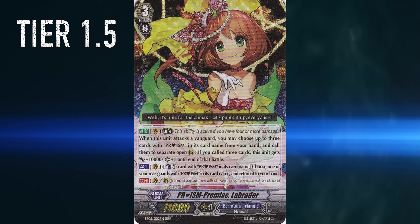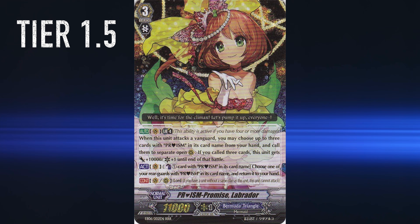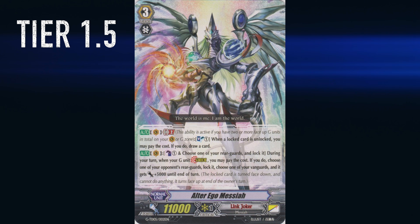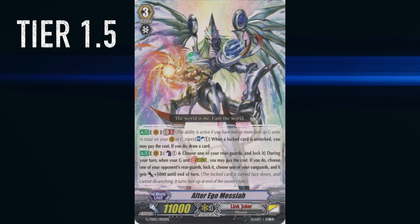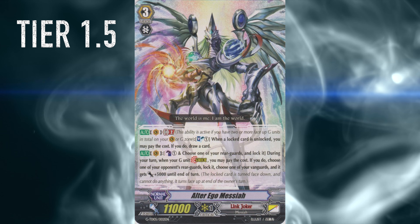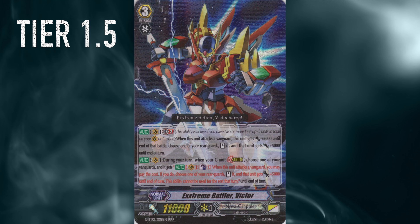I have no experience with Riviere, to be honest, so I'm not sure if I should put her up here as well — I won't for now. Then we have Link Joker: Messiah and Chaos Breaker Dragon. Both are good decks in their own way. Chaos Breaker Dragon really misses some closing power, whereas Messiah misses some of that really devastating locking. So it's not tier 1, but I'll put it at 1.5 for now.